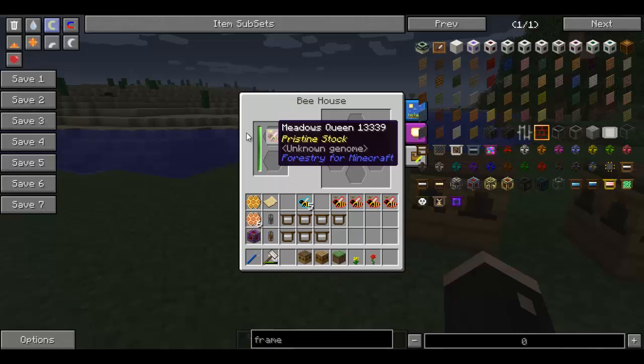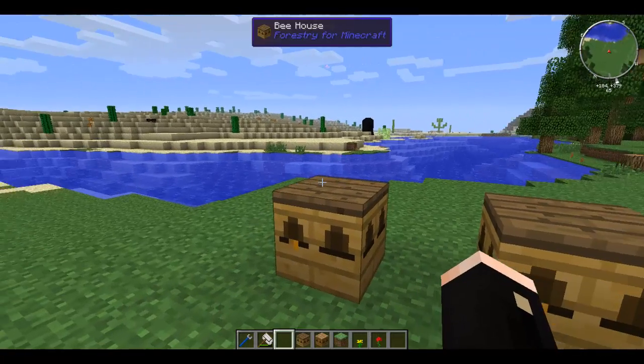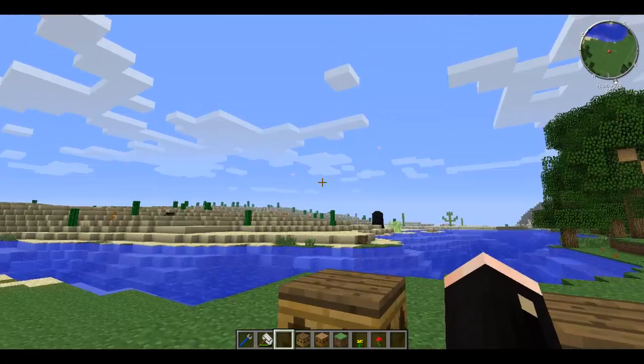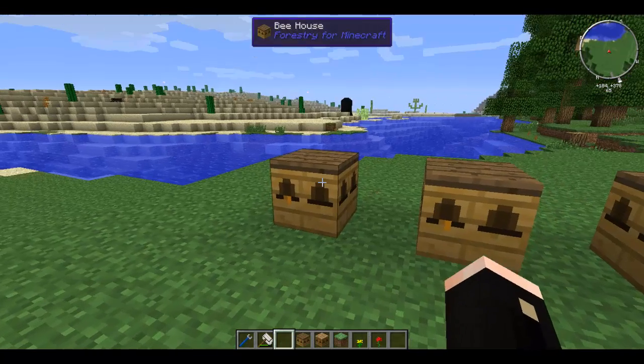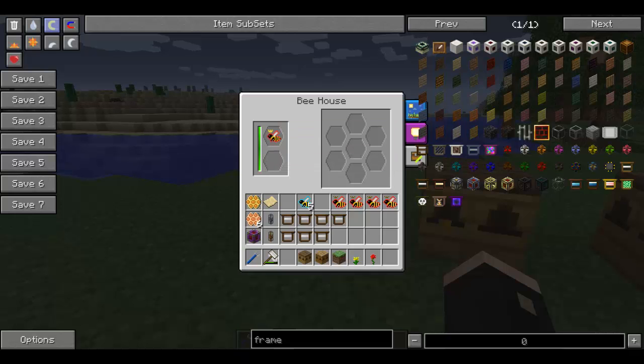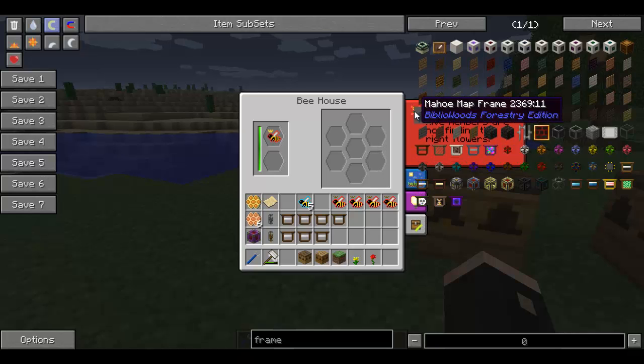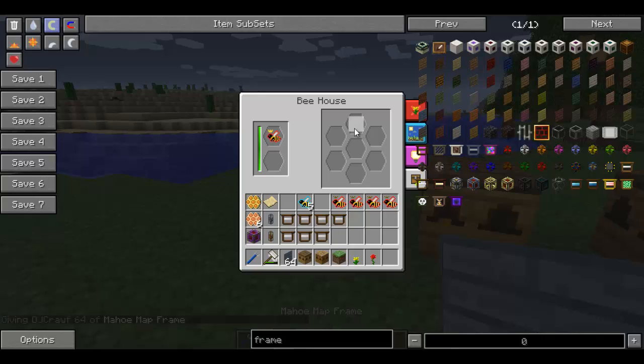The queen's going to spend a bit of time producing. You can see it's working because of the little bees flying out into the world finding some honey or pollen to make honey. This queen is going to go until it dies. You see there is no flower, so it won't actually work at the moment. But eventually you'll get an output here of some combs, maybe some honey if you're really lucky - though I don't believe you do get honey.